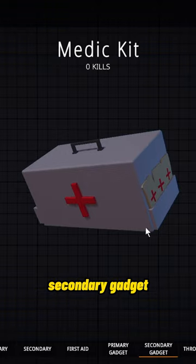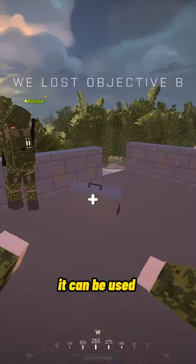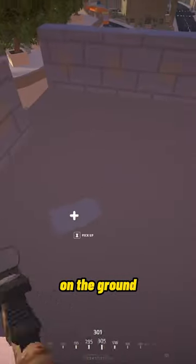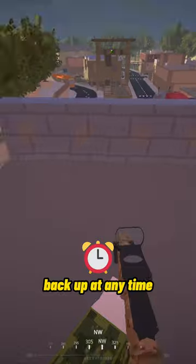The Medic uniquely only has one secondary gadget: the medkit. It can be used infinitely and is thrown on the ground for allies to use. The kit will stay on the ground, never running out, and can be picked back up at any time.